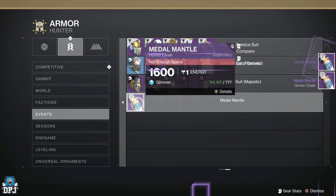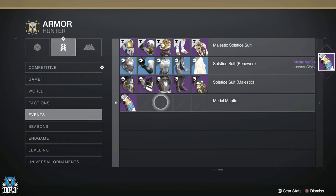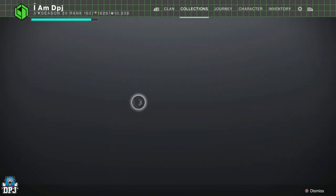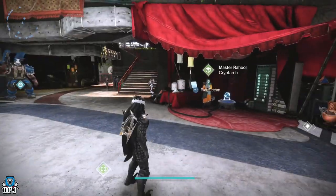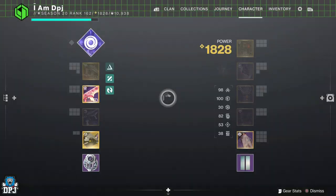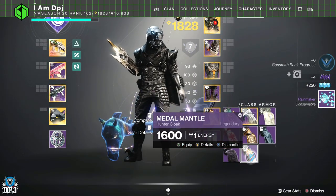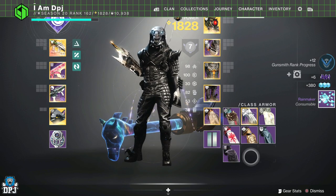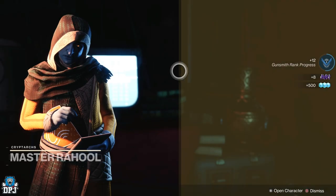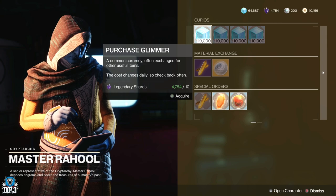Dismantle those and get those legendary shards in return. It costs 777 glimmer each, but when you run out of glimmer you can just go to the Cryptarch and buy glimmer. The turnaround is much much better — you'll get way more legendary shards and you'll lose glimmer either way, so you're good. As you can see, simply dismantle and then get your 250 glimmer and 4 legendary shards each.